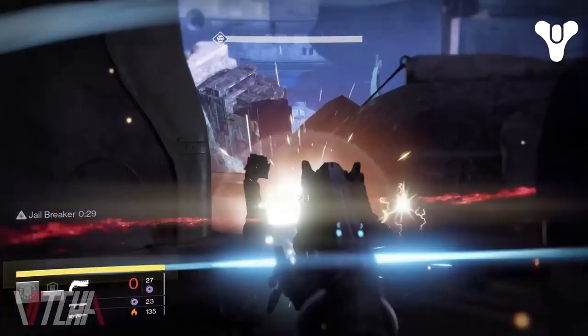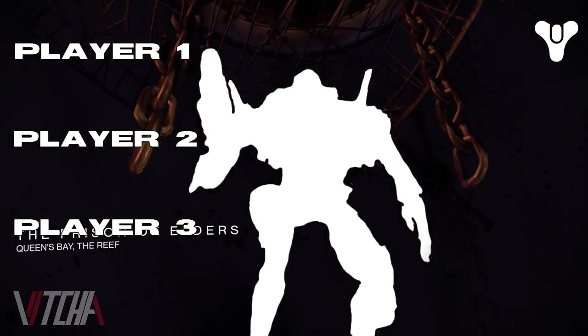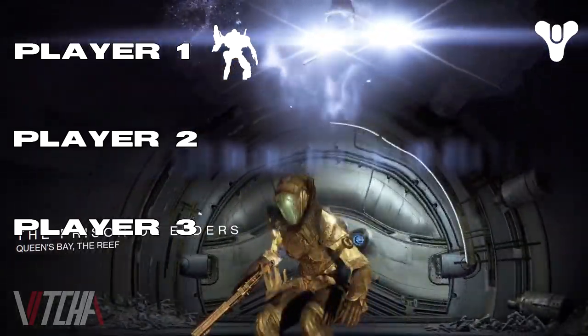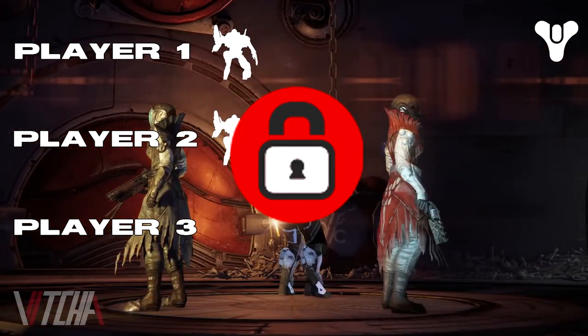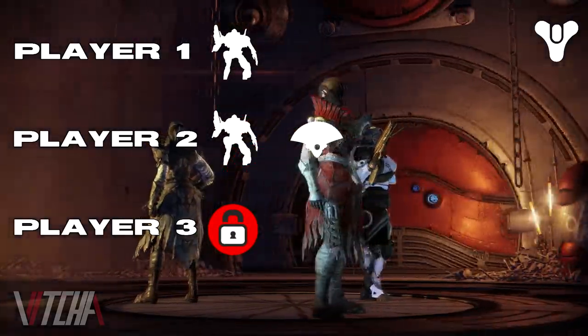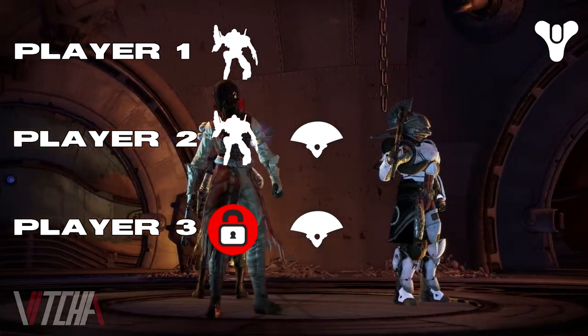Now let's move on to job assignments. First, one player's job should be to continuously fight against Quadron — that is their single job. Next, one player should switch between Quadron and Vex mobs, but killing the mobs is their main priority. And finally, one player should be the Jailbreaker. It's their job to kill and keep track of Quadron's Eye. While doing so, it's also a good idea to kill additional Vex mobs as well.